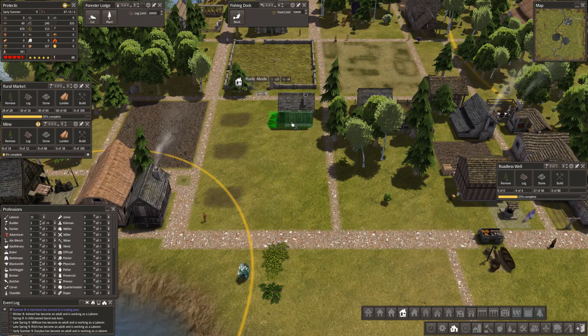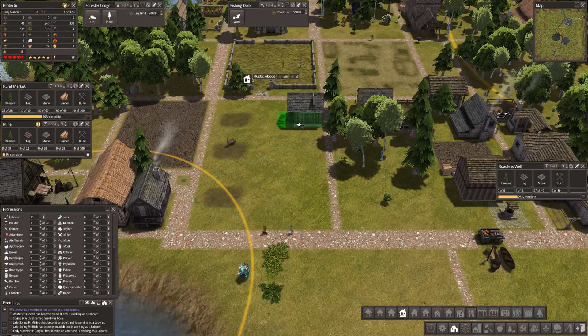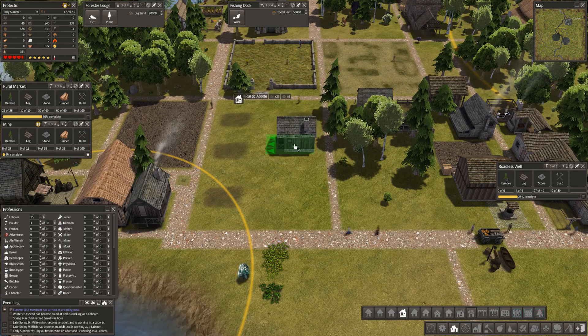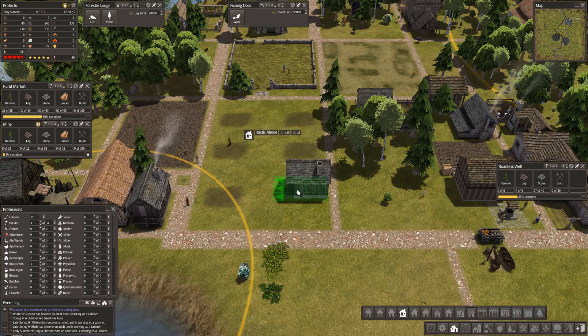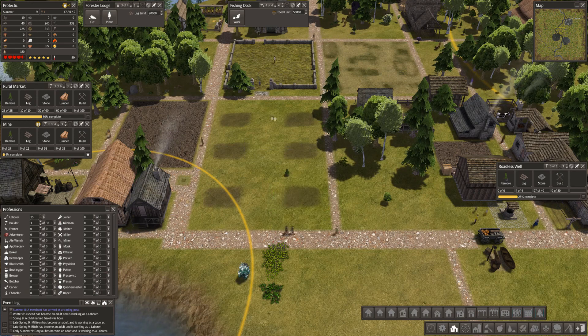I'll do the same on the other side. That's good — so instead of cramming them in, I'm going to space them out a bit. We might extend that road down there — we'll think about it. We're certainly going to extend this road down here.